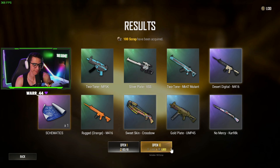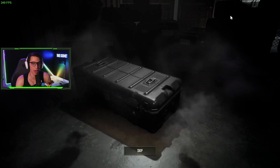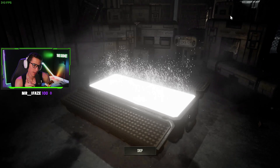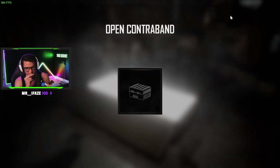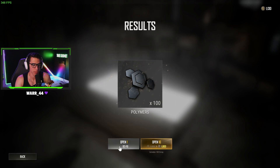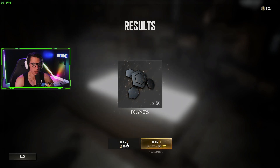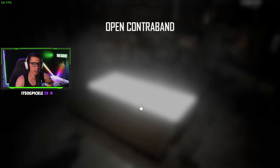We got one schematic — okay, not ideal but not bad. Now we still have 1,100 G coin. I think I'm going to save that G coin because I want to get the new 10,000 days SCAR skin when it comes out next week. We're going to use our free contraband coupons that we get every week and just keep opening these up.